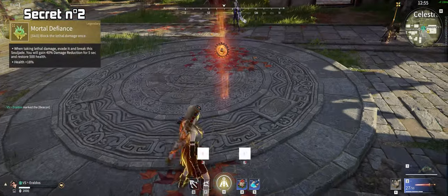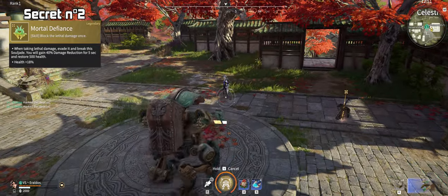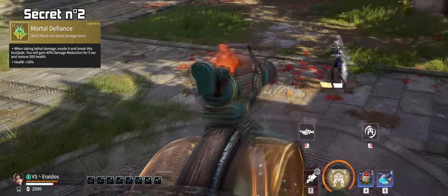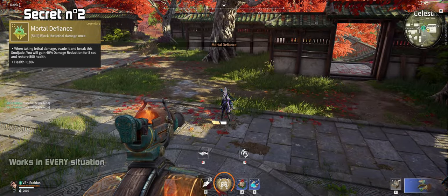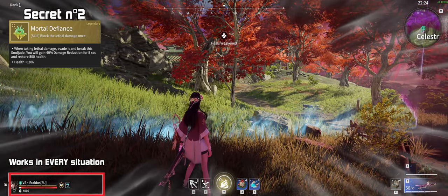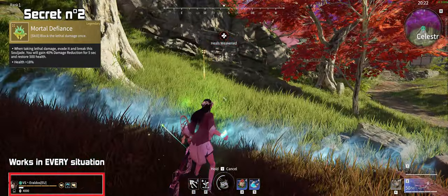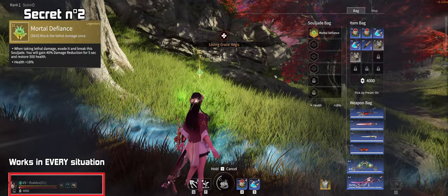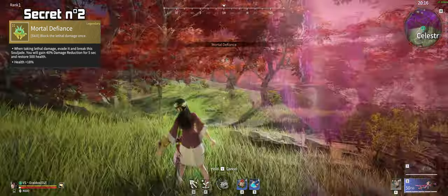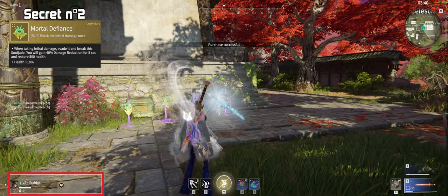Did you know that Mortal Defiance works on Feria and the Transformers too? After some testing, we actually didn't find a single situation where Mortal Defiance doesn't activate. It can save you from the zone and also activate after the zipping V to ultimate, making it the best last resort possible. And if you are lucky enough, stacking this jade multiple times will save you multiple times in a row. Don't pass on Mortal Defiance — it's probably the best jade right now.